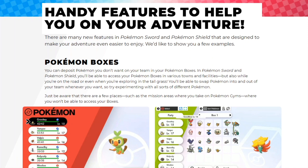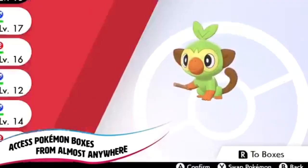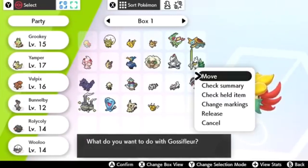The first feature is Pokemon Boxes. In Pokemon Sword and Shield, you can deposit Pokemon you do not want in your team into your Pokemon boxes. You'll be able to access your Pokemon boxes in various towns and facilities, but also while you're on the road or even while you're exploring tall grass — you're able to swap Pokemon into and out of your team whenever you want. This is similar to what we saw in Pokemon Let's Go Pikachu and Eevee.